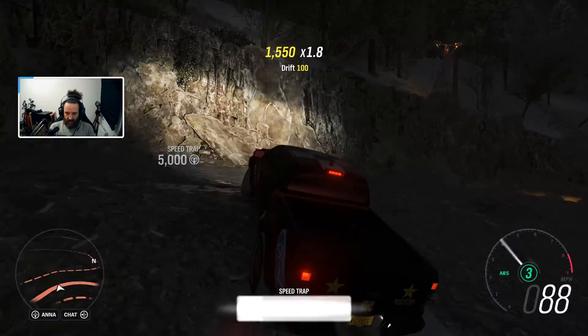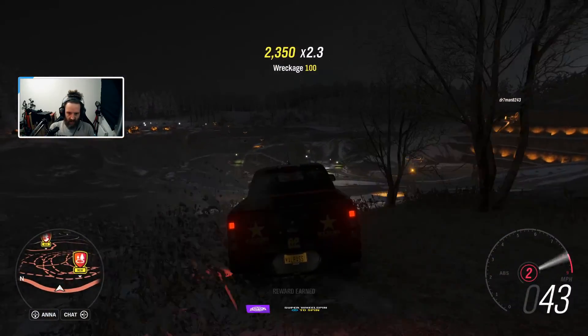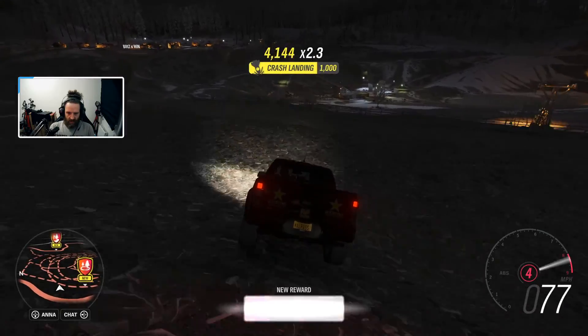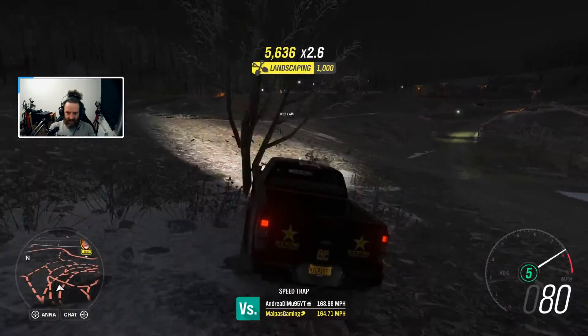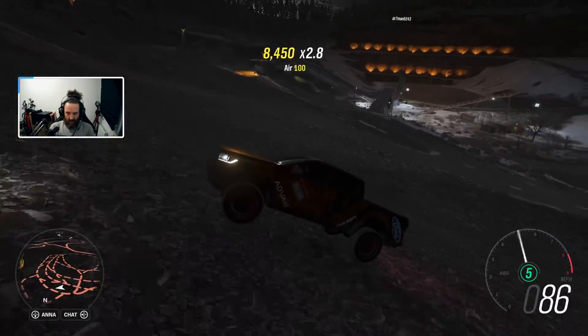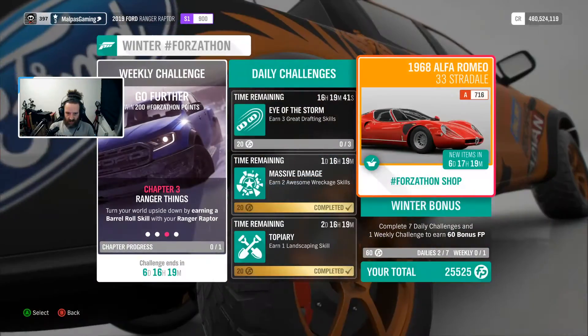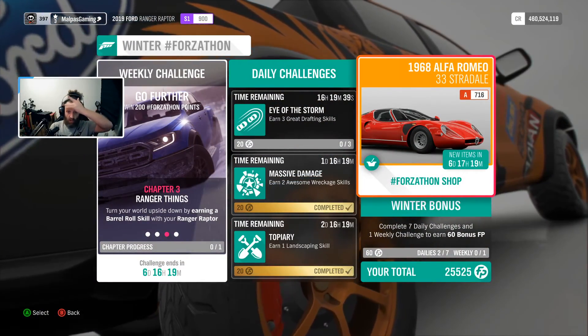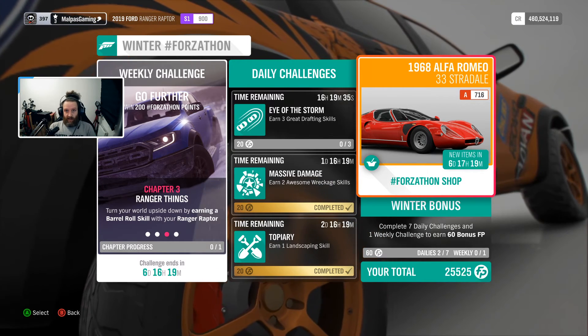You have arrived at your destination. Easy. We should be able to get the crash landing skills here. There we go — and a barrel roll. That's going to be interesting.